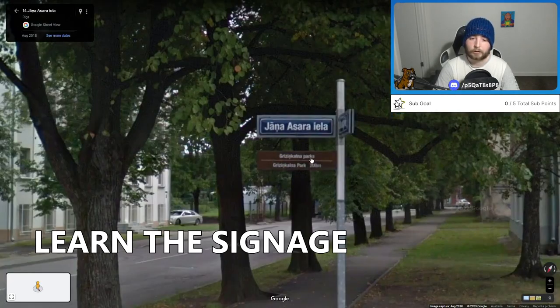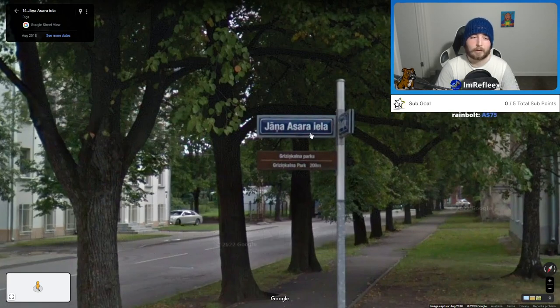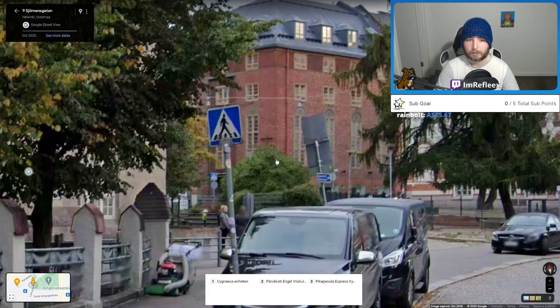There's also street signs. In Riga, Latvia, 'IELA' means street in Latvian, so being able to pick up on that is useful. You'd also see things like this sign in Finland — they've got five lines for the pedestrian crossing. The way to remember it is 'Finland 5, FF.' Being able to recognize that and the way the man is facing is definitely going to be really helpful for getting a correct guess.